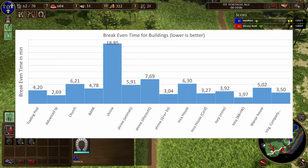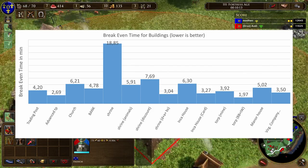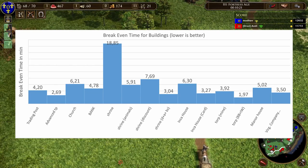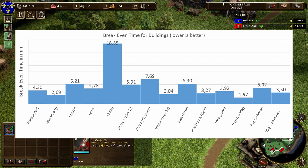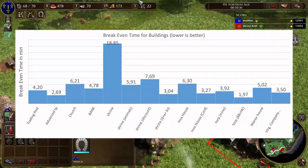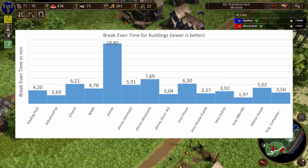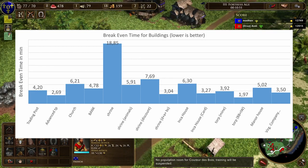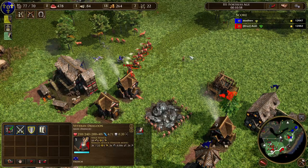Looking at the diagram of break-even times, by far the best economic building is the torp — even without cards, placing it around a mine already beats banks. With Blueberry Brushes and Ironworks sent, it's even stronger. The second interesting finding is that if you do a shrine boom, you want all the discounts and upgrades — then shrines pay back in around three minutes, which is very good. Interestingly, manor houses take five minutes to pay back. My gut feeling was that the British boom was one of the best in the game, but compared to other building booms it turns out to be average. Trading posts without upgrades are already competitive, and switching them to wood output makes them pay back even faster.